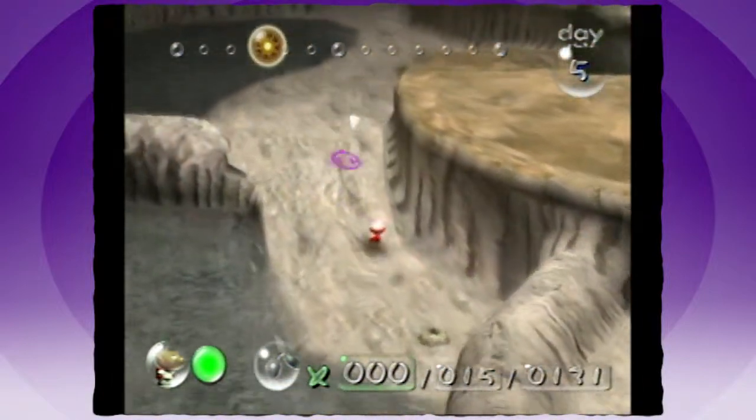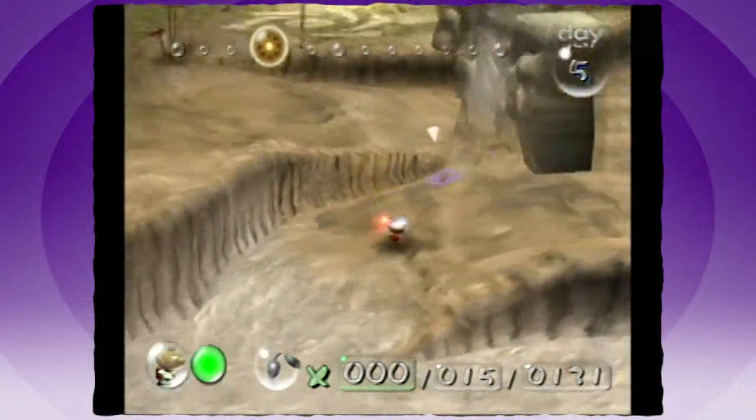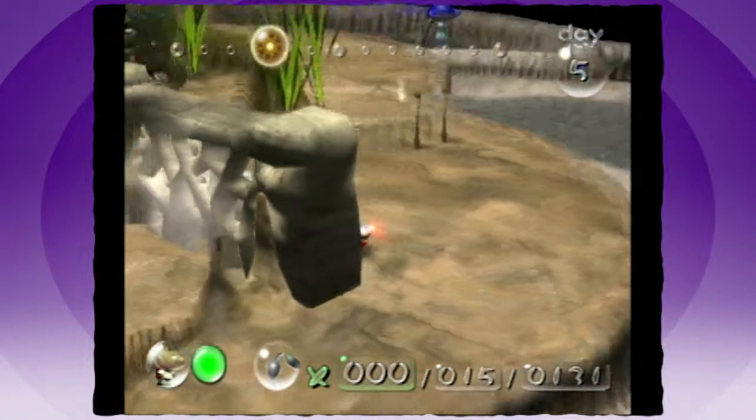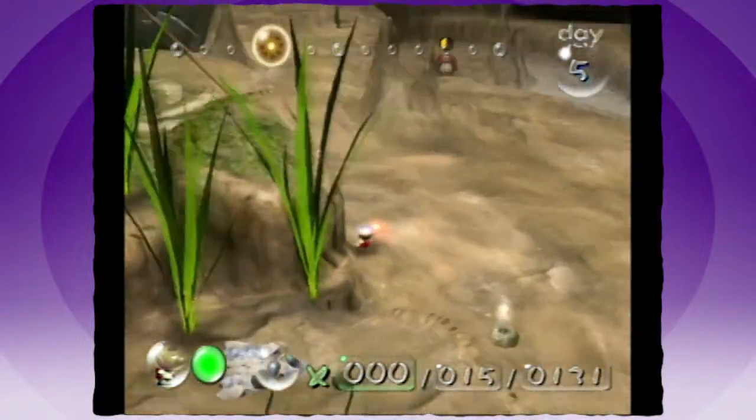What's that? That's a little geyser. If you break it open, you can use it as a shortcut. Pretty cool. So I have to break this open for their shortcut, or else they have to go the long way.